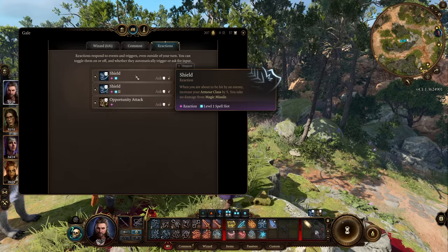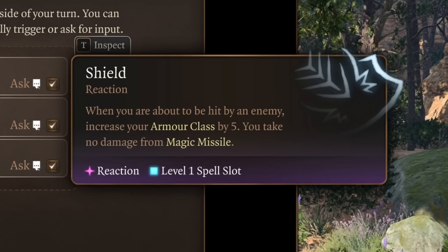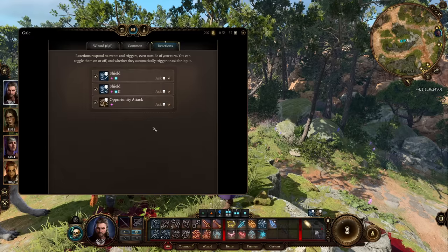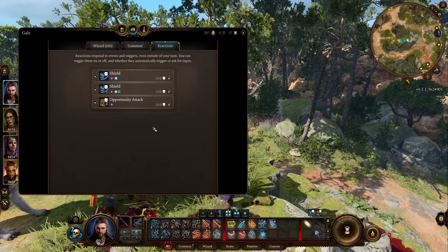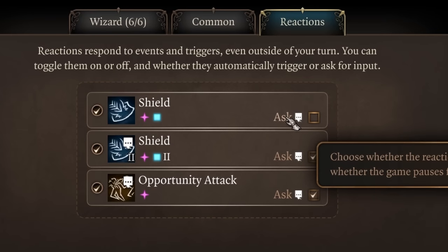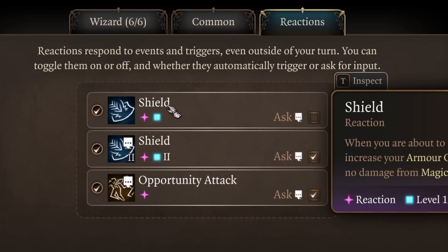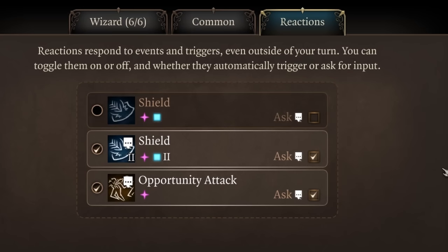Some reactions cost more than just a reaction — for example, the Shield spell also uses up a level one spell slot. You can have reactions automatically trigger by unchecking the 'Ask' box, so they fire without a pop-up. Or you can turn a reaction completely off by clicking on the left side, so it neither asks nor fires automatically.